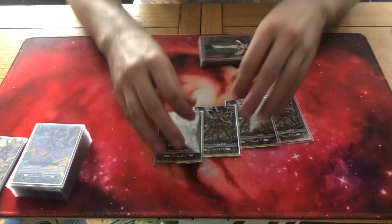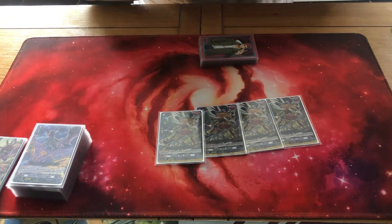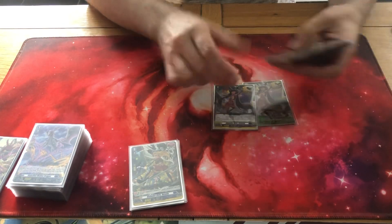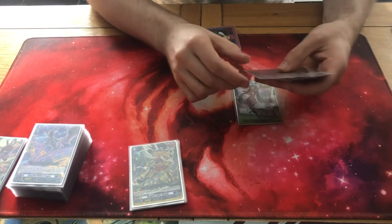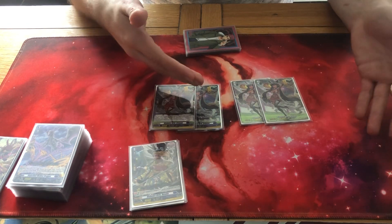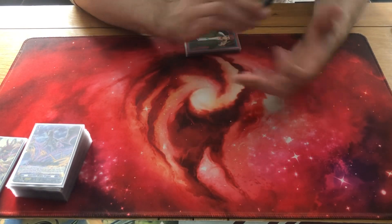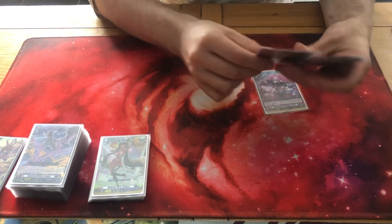For triggers, I'm running four fronts because you're going to have a full front row in this deck the majority of the time. They're a 20k shield and they're more Diabolos units, so if you have to call triggers to field you want more Diabolos units. Four heals as well — why would you not run heals? I don't like running the effect heals in BM Bruce because nine times out of ten I'm either killing my opponent before silly effects go off, or I haven't taken enough damage for crit or restand effects to matter.